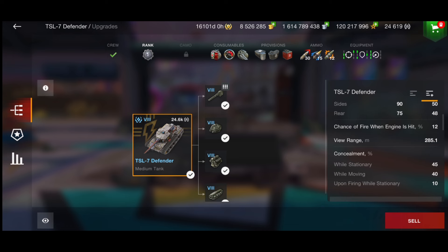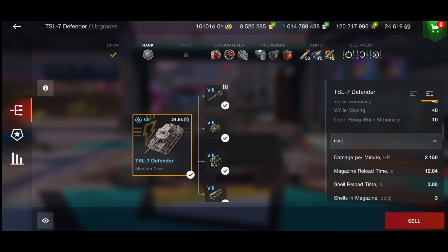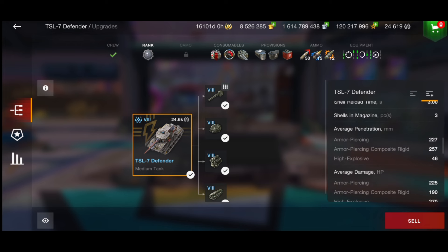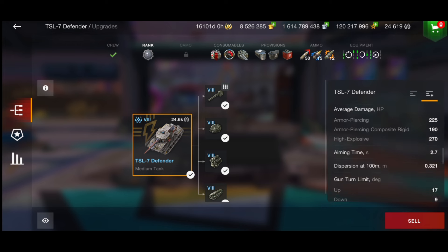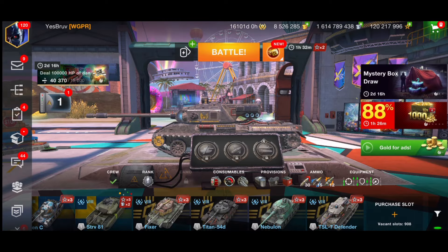DPM is 2150. You have a 12.8 second magazine reload, which isn't too bad. Three seconds per shell, though I think that could be lowered. You've got three shells in your magazine. Penetration is 227 on AP, 257 on APCR with calibrated shells, and 46 on HE. You've got a 225 alpha gun - I wish it was just a little bit more, because 190 is not a lot with APCR. Aim time is pretty good at 2.7, gun dispersion not as good at 0.321, and nine degrees of gun depression.